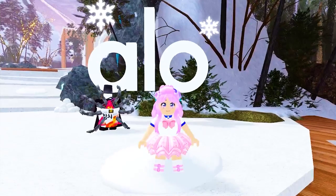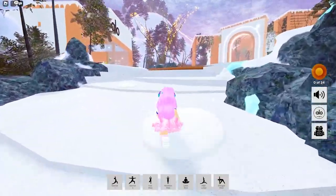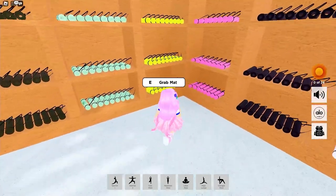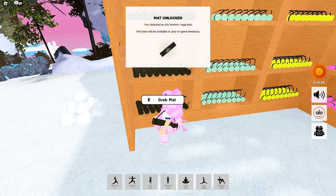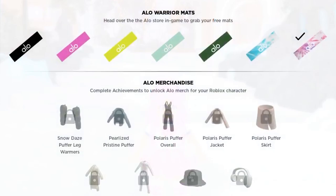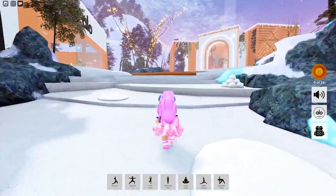If it's your first time, you will need to have your Aloe Yoga mat. Follow me to get one — the yoga mats are at the Aloe Store. They come in different colors, so feel free to get one or all of them. I'm gonna get all to go with my outfits. Once unlocked, all yoga mats are placed in your inventory. Since I love pink, I'll choose this. Now I'm ready — let's start meditating.